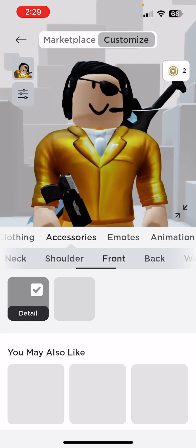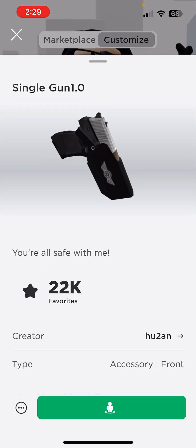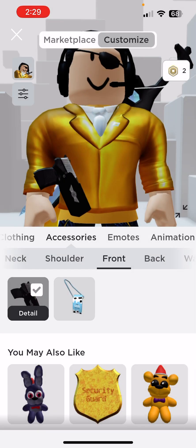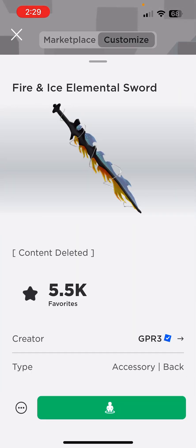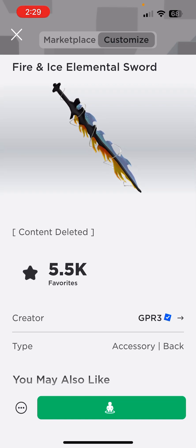I don't have any shoulder pads, so I don't have any neck. I use this on Sniper Pro — that combo. Single Gun 1.0. You're all safe with me. Fire and Ice Elemental Sword — content deleted, so you can't get that anymore.